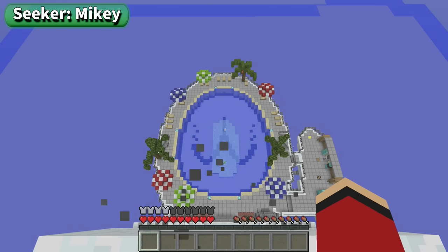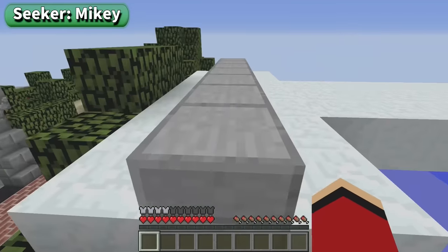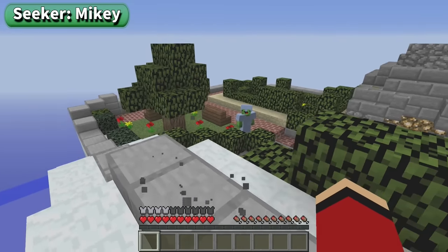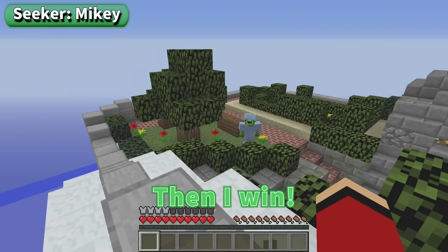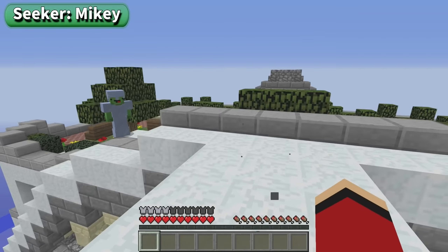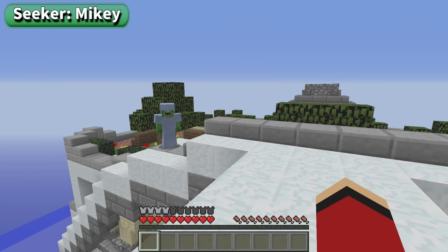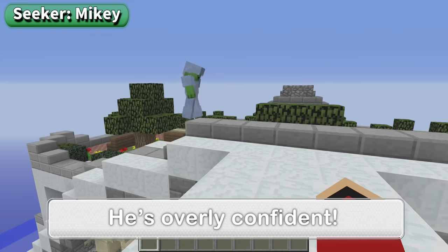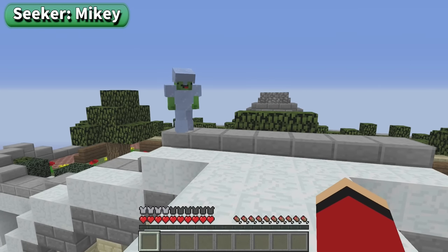I found you! JJ, are you being slowed down? Then I win! Did I corner you? Should I tell you what the odds of me winning right now are? Hundred-twenty percent — no, they're 9,999 percent! Gotcha! You've got me cornered! But Mikey, I haven't given up yet! I'll be able to get away if I jump from here into the pool!